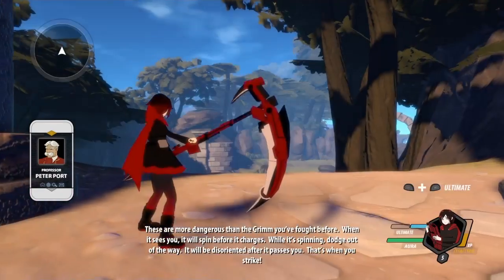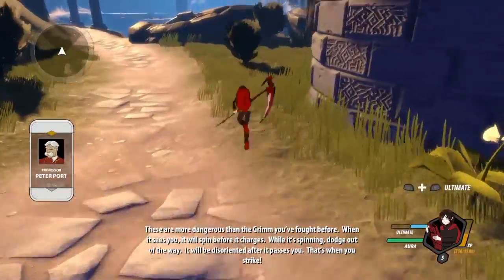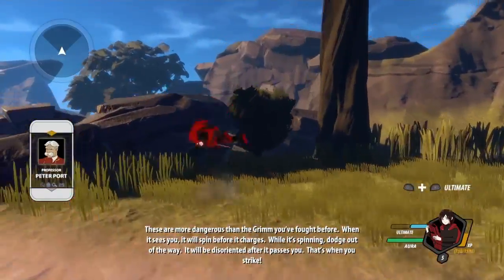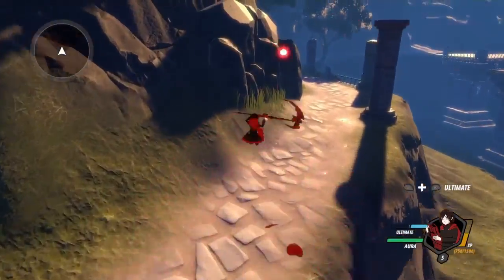It will spin before it charges. While it's spinning, dodge out of the way! It will be disoriented after it passes you — that's when you strike! Yes, and when it strikes, we have to go for its stomach, because that is its weak point!